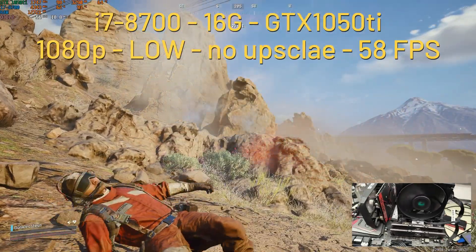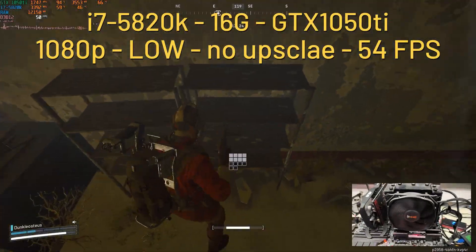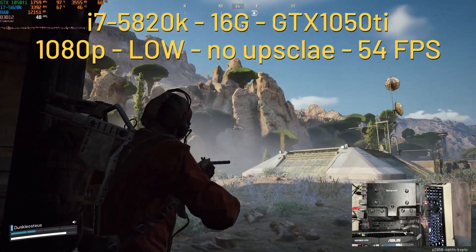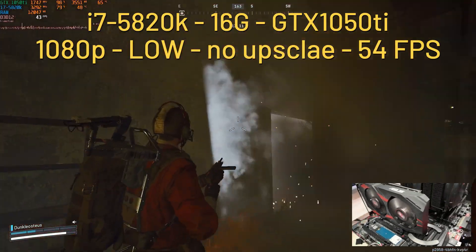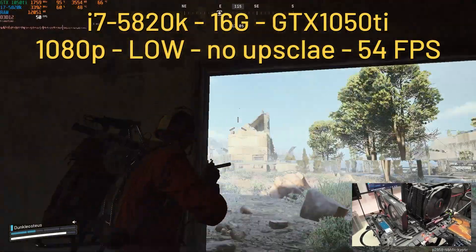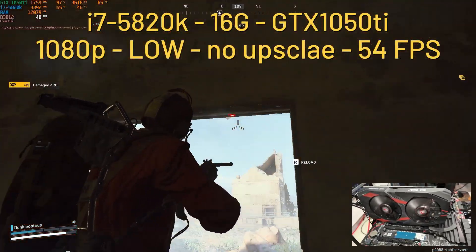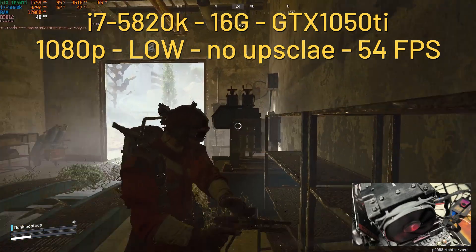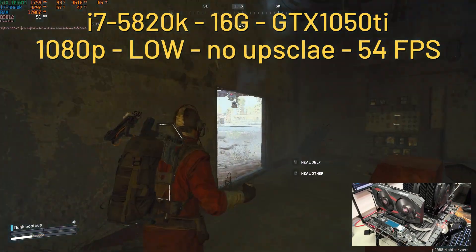Next I dropped to the 5th-gen Intel: the i7 5820K with 16 GB RAM and still the GTX 1050 Ti at 1080p low preset with no upscaling. This is also a 6-core, 12-thread CPU but at 3.3 GHz, with a lower boost speed of 3.6 GHz instead of 4.6 GHz. The CPU is not bottlenecked here, but performance is slightly lower than the i7 8700 — probably some cores occasionally hitting 100%. I got an average of 54 fps. The GPU is still pegged at 99%, sometimes dropping to 98–96%.